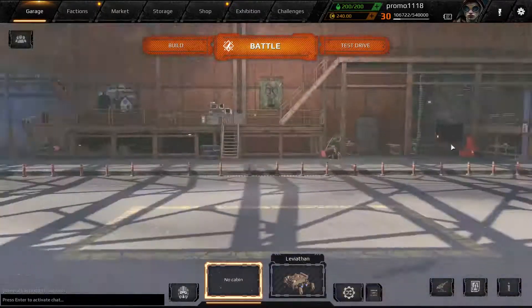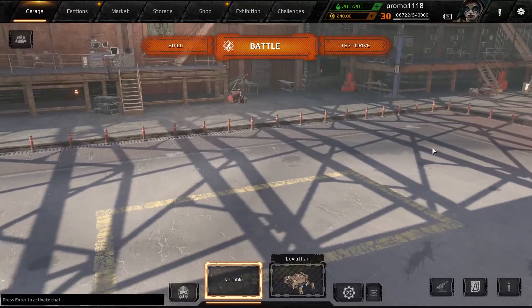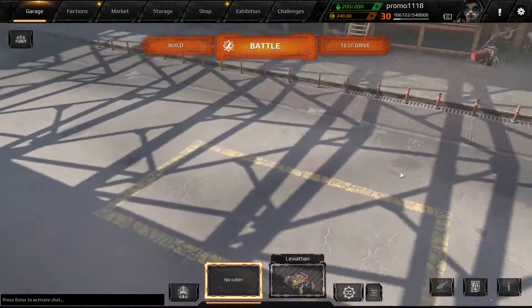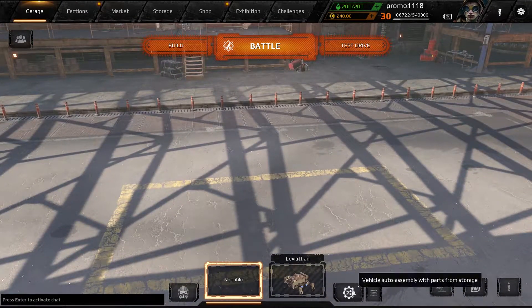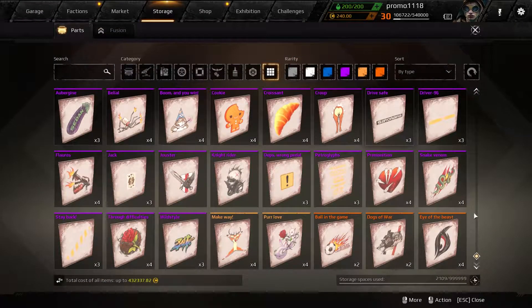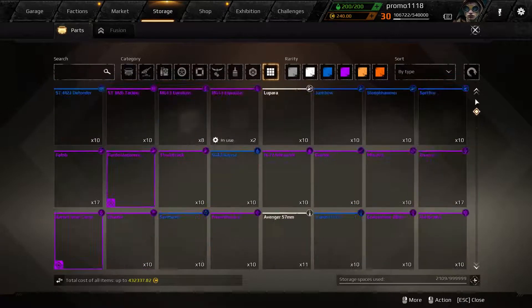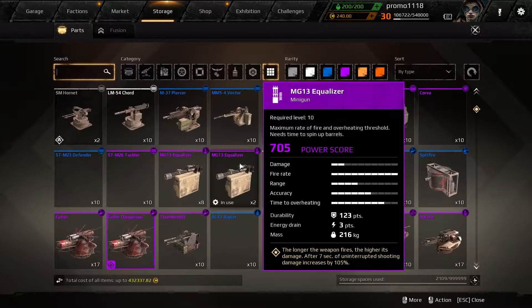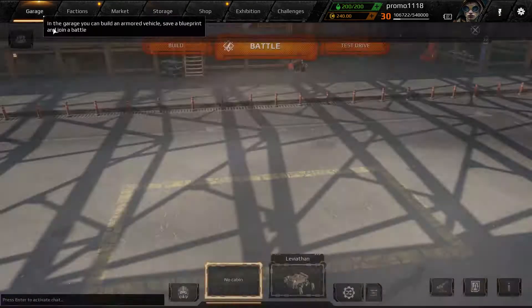Hello guys, it's A46 here and welcome back. So we're checking out a game called Crossout. What we're going to do today is something pretty cool — we're going to generate a random car using this auto vehicle assembly button. It's going to use a random number of parts from this section area, put them in a random order, and make a really cool car.